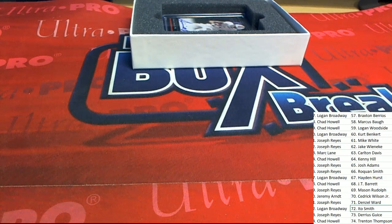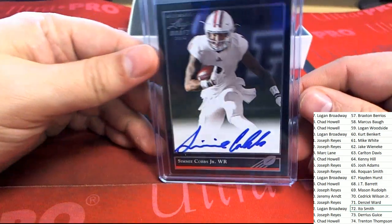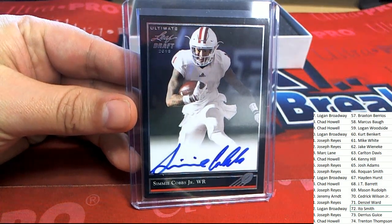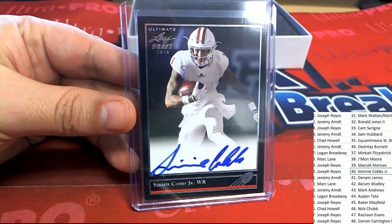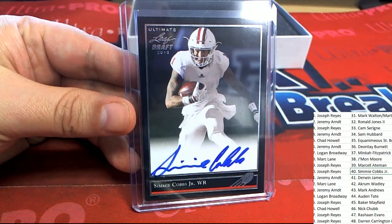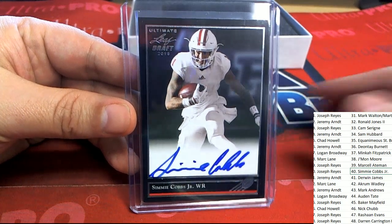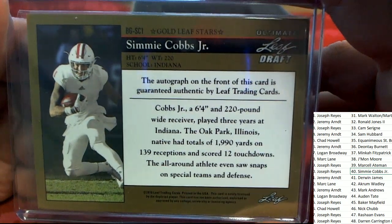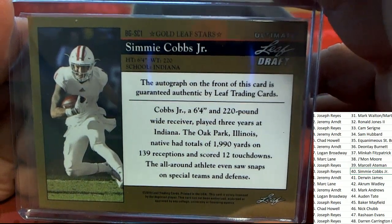Let's see that big one — Michael G, let's see it. Here's a Cobs, Semaj Cobs Jr. And way to go, congratulations Joseph R, this one is for you. Got the black border — I like the black. The backs of these are really nice, they're all nice looking cards. That's a great rookie to have of him.